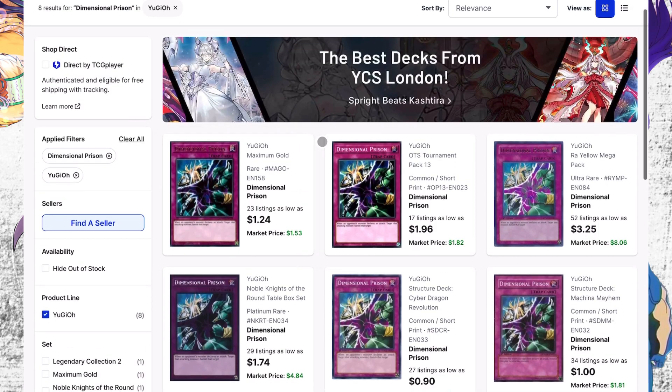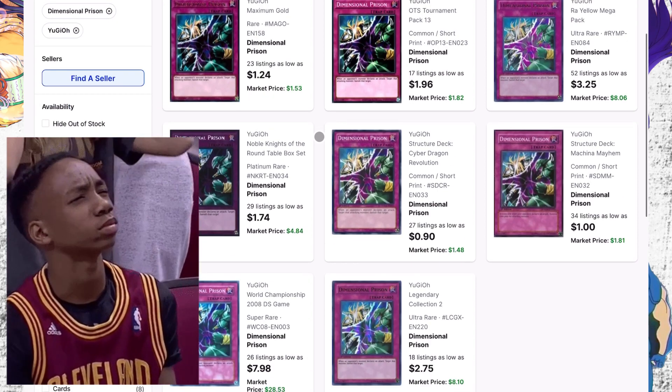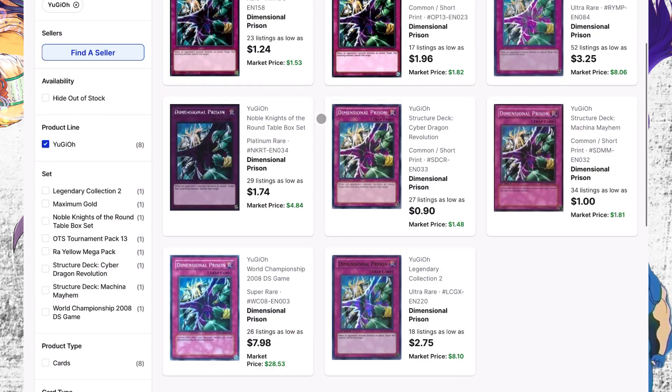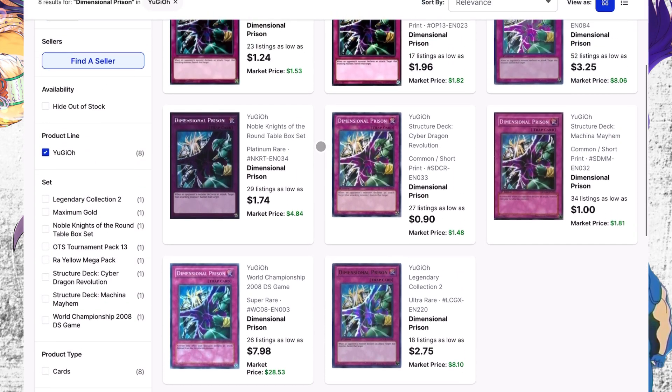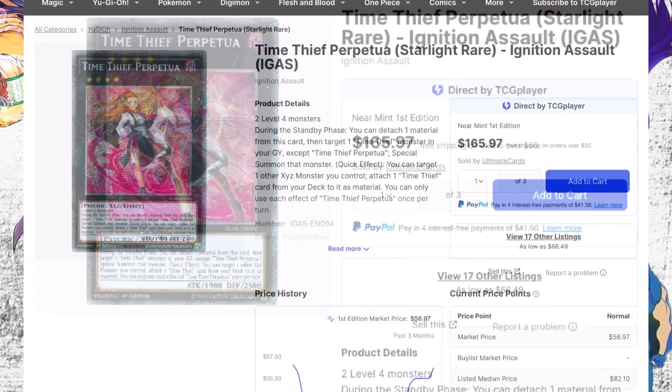Next card I want to talk about is Dimensional Prison. This card is getting low in quantities for every single copy. The highest rarity is the DS game copy. I don't even know if you want to buy this card — I'm just bringing up that it is low in quantities. If it's something you play in old formats, you may want to look into getting it now because you're not going to have the option to get it for much longer at that price.